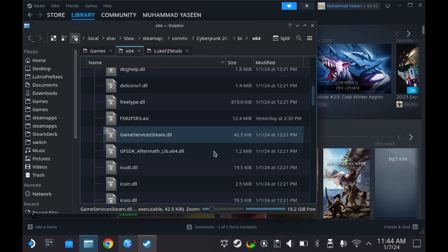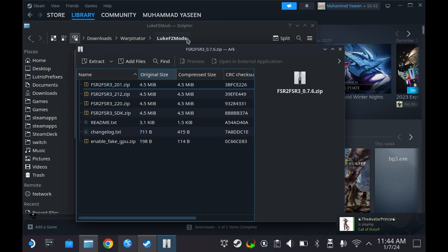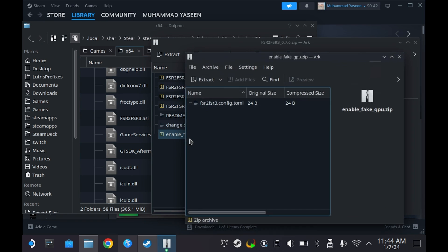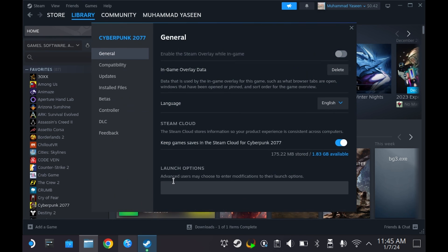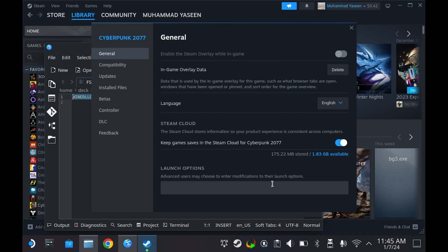Now we also need one more thing in order for this to run. Usually you also need the UnableFakeGPU as well. But personally I got it working, at least for Cyberpunk, without using this. If it doesn't work for you, you can also drag and drop that file into the directory as well. Then go to properties of our game and add something in the launch options for the mod to actually work. I have the command in the description, so just copy and paste it right there. That's it, we're done.